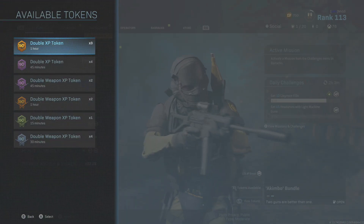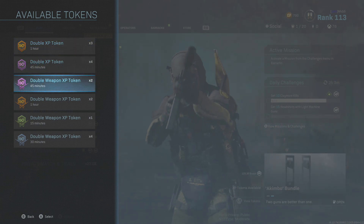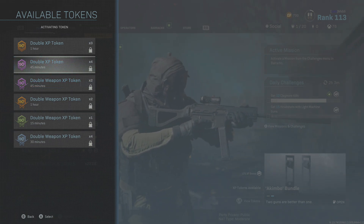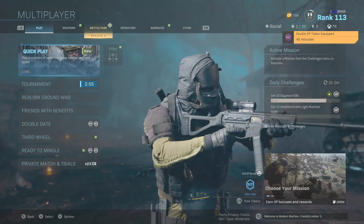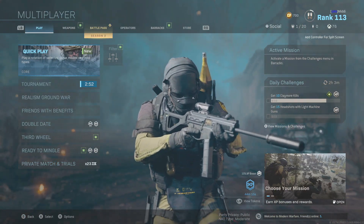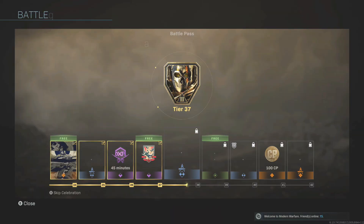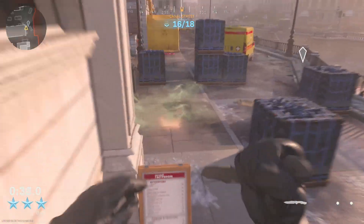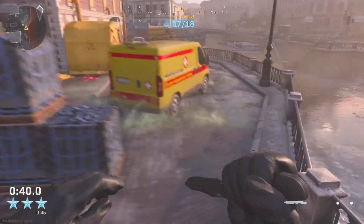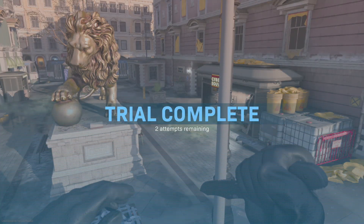Before you even jump into this mode — I'm playing on console, so click the left analog stick in — you're going to have your XP bonus tokens. Hopefully you've got some saved. If you don't, you can actually get some by downloading the Call of Duty app; I think if you log in they give you one a day or something like that. If you've got a lot like me, you can activate these.